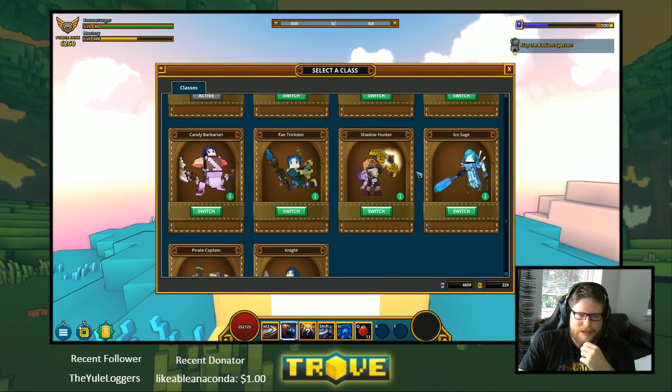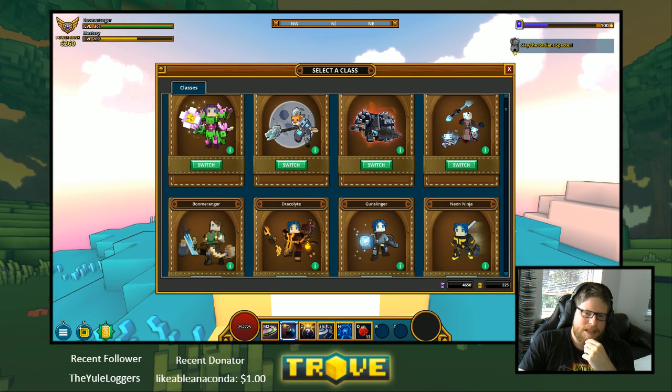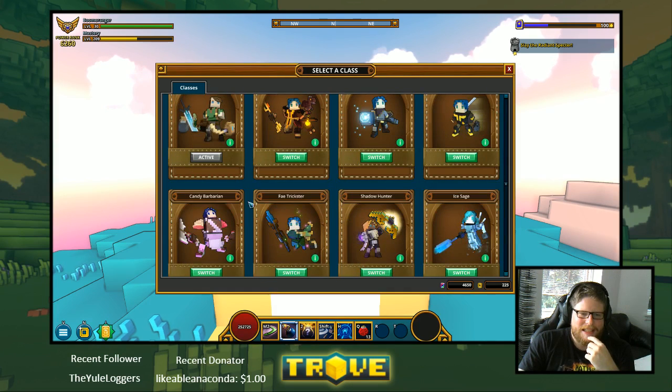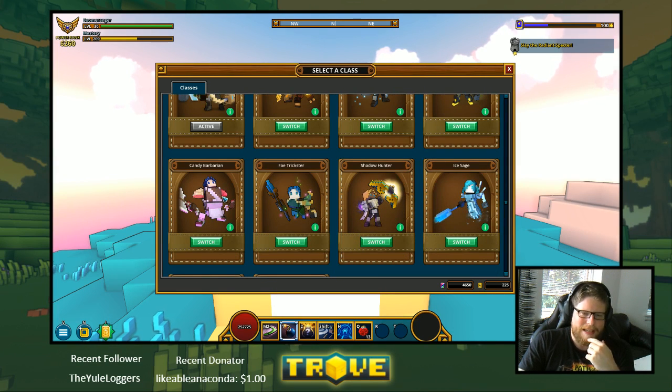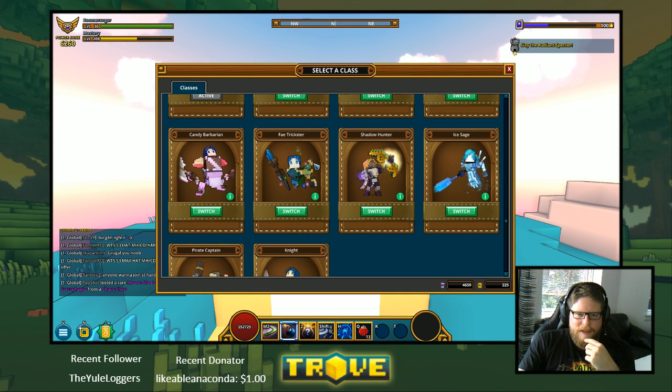The Candy Barbarian — I still want to say he's in the top tier but maybe rated like 1.2 compared to the top three at 1.0 or 1.1. His class gem isn't that great, which puts him slightly under, but he's definitely not a bad choice.